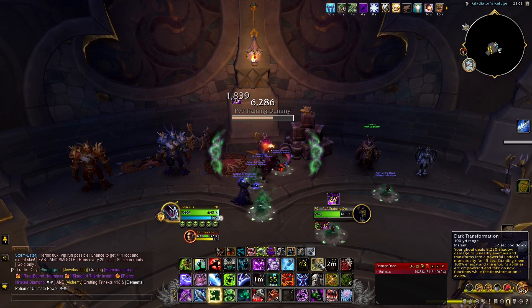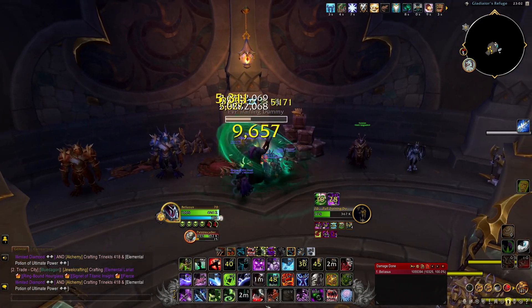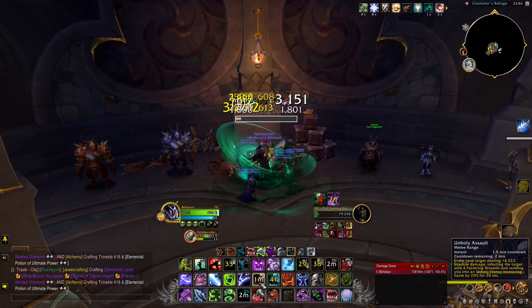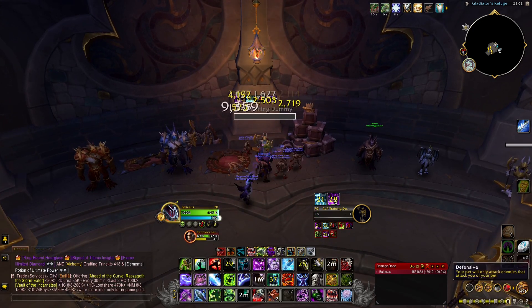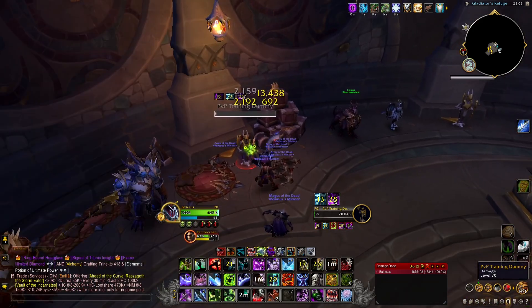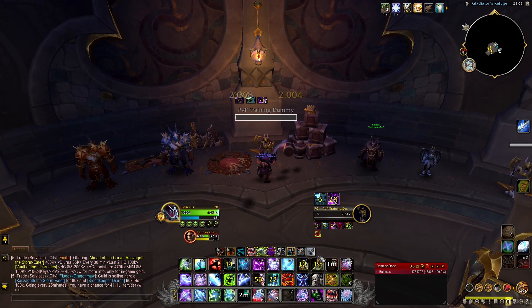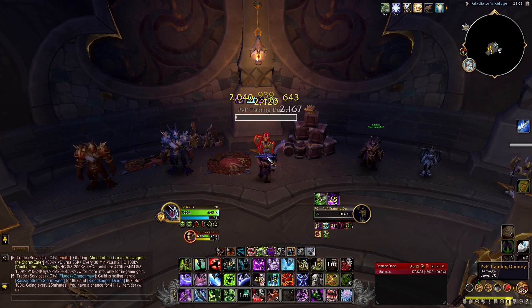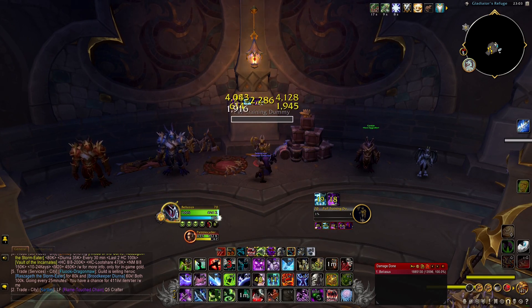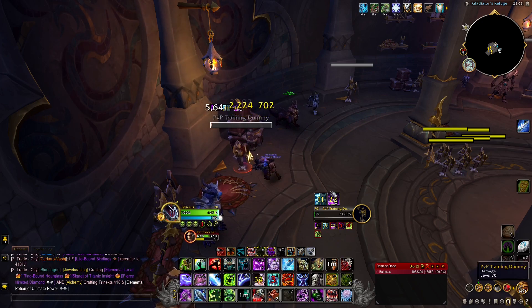Then pop your trinket and Unholy Assault, go straight into Apocalypse, Dark Transformation, Unholy Blight, and Abomination Limb. You can choose to use Unholy Blight and Abomination Limb a little faster, but having all the haste possible from Unholy Assault is ideal. Use Apocalypse as soon as possible after Unholy Assault but not so late that you waste minion uptime. Dark Transformation can be used a little earlier, and Unholy Blight should be used with trinkets up, all haste active, and the Scourge Strike buff up.